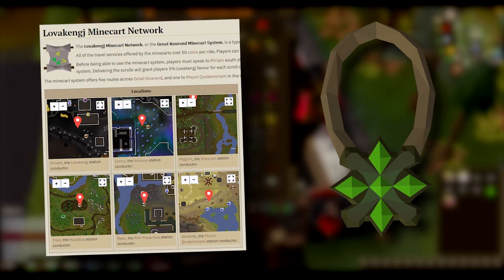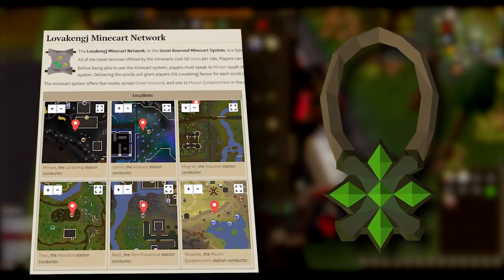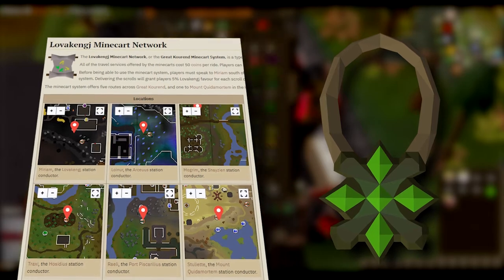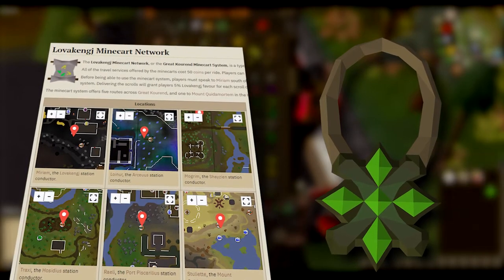The following transport methods and spells are helpful to have to make completing this quest faster: the ability to use the Lovakengj minecart network, and a charged Xeric's talisman with teleportation to Mount Quidamortem unlocked. If you don't have them, they're not absolutely necessary — I use neither during this walkthrough — but they can help speed things up, and I'll mention when they are helpful.